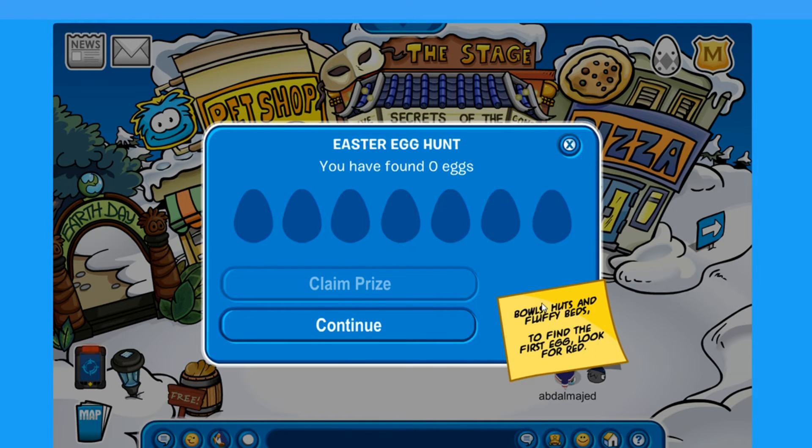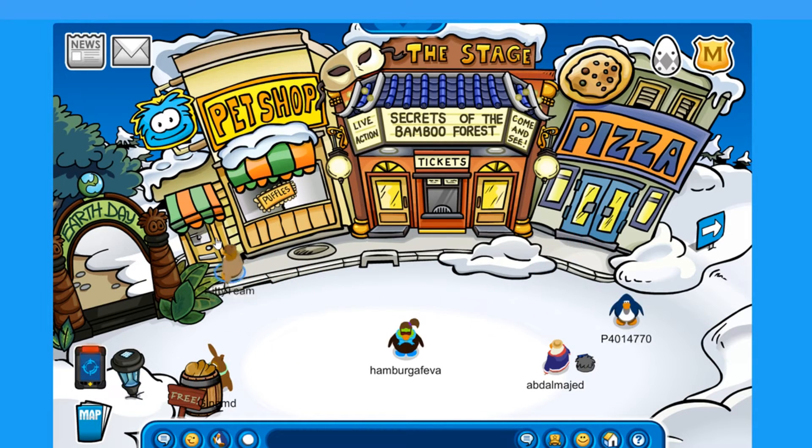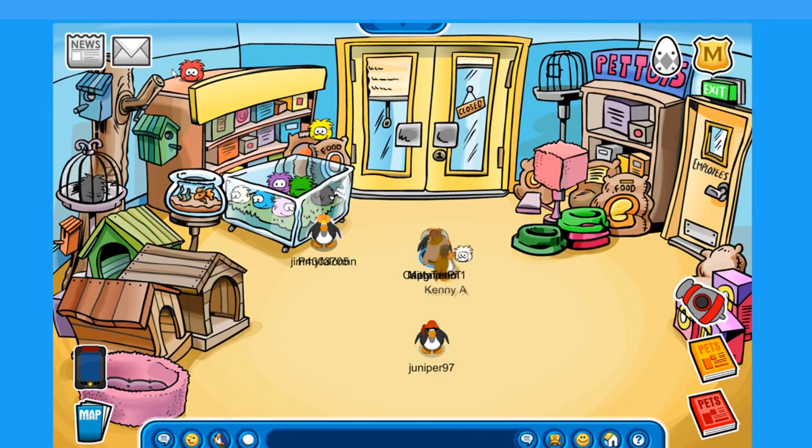The first clue is: bulls, huts, and fluffy beds. Find an egg, look for the red. It's in the Puffle Pet Shop and it's behind this red Puffle.